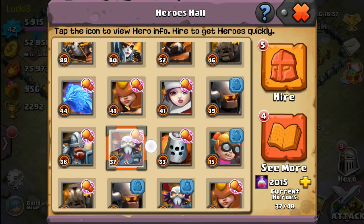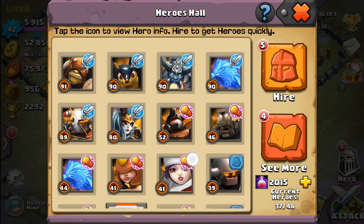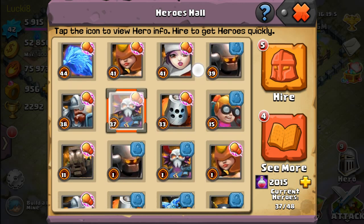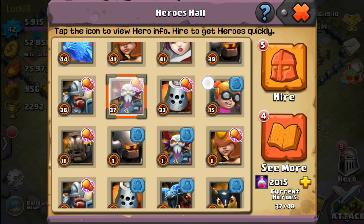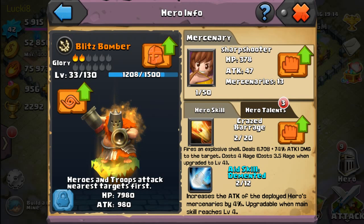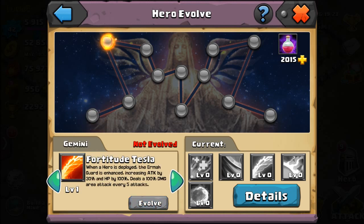On my second account I'm working on the wizard strategy because I don't have a rich lineup like I do on this account. I'll get back to you guys on those two strategies in the future. Blitz Bomber does have a divine skill, surprisingly, and his third skill is Fortitude Tesla.